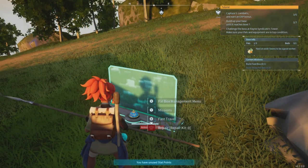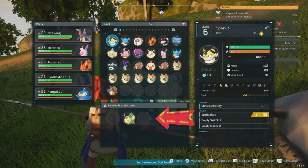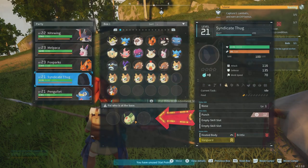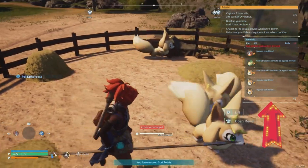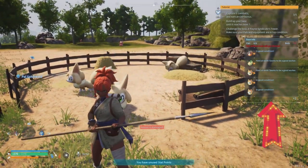Right behind me there is the fast travel spot. From here you want to travel back to your base. Once you get those Vixies, put them into your base and then you'll be able to assign them to the ranch — just toss them into the ranch and they will start digging. You'll see the little symbol above them showing they are going to work.